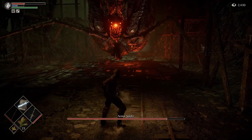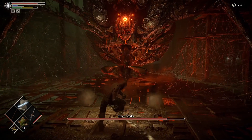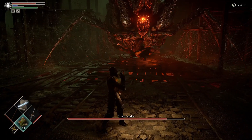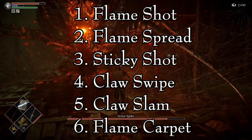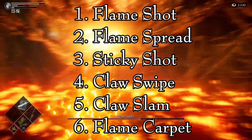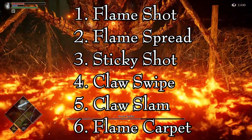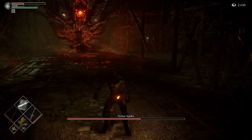There is only one strat that we can use here: dodge its attacks and punish. So let's go over each of these attacks and how to take advantage of their weaknesses. The Armor Spider has the following attacks: Flame Shot, Flame Spread, Sticky Shot, Claw Swipe, Claw Slam, and Flame Carpet. Each of them gives the player an opportunity to dodge for safety or for damage, and I will show you how to do it.